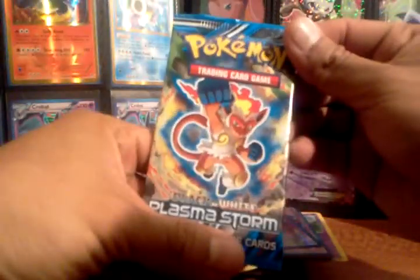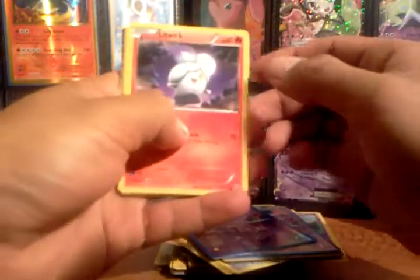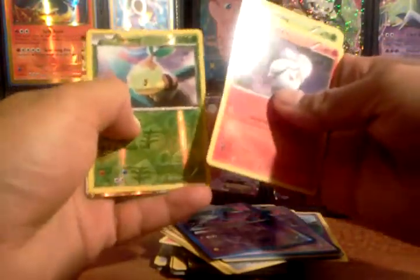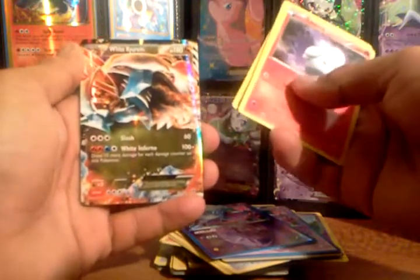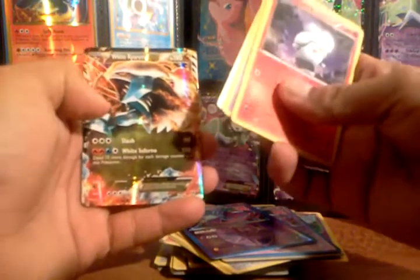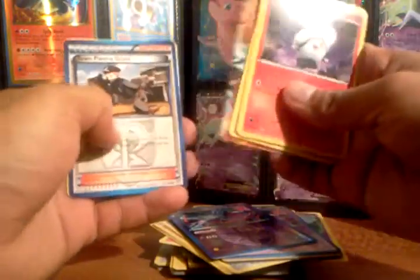That was cool — that was my favorite pack so far. Here's the Infernape pack, hopefully an EX or a shiny is in here. EX! Never fails. Litwick, Turtwig, Riolu — and it's a White Kyurem EX. Still an EX so can't really complain about that. That was a cool pack. But I still like that Crobat reverse and the regular holo Crobat — best pack so far.